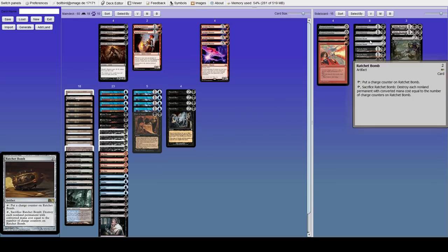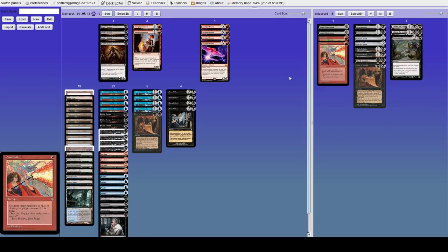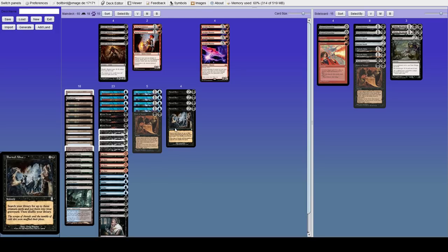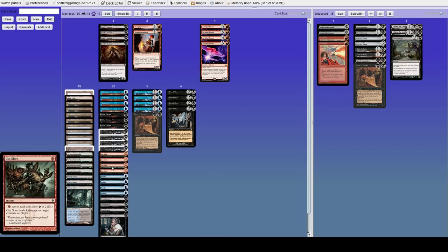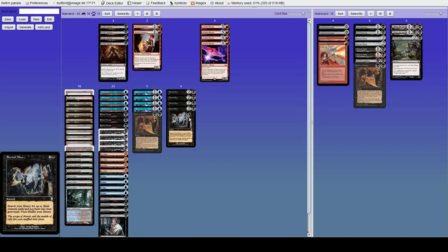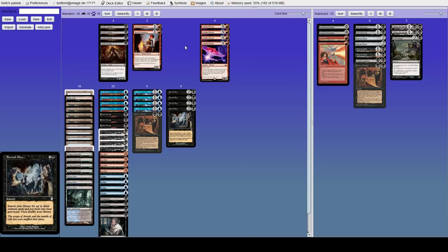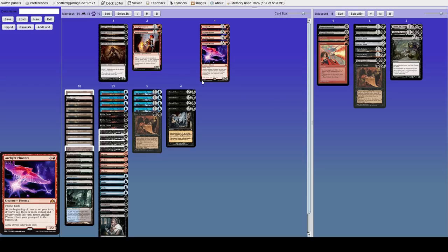We have Ratchet Bomb for Chalice of the Void and stuff like that, but Chalice doesn't really totally kill this deck, which is interesting. Even though we have so many one-mana spells, if they drop Chalice and we have a Buried Alive, we can cast spells and even though they don't resolve, as long as Buried Alive resolves, the Phoenixes can still come back. Let's jump into some matches and I'll show you what this deck is capable of.